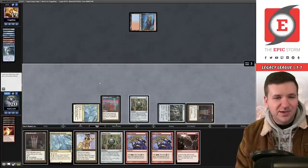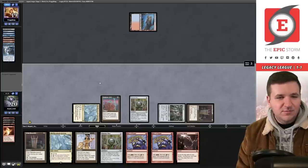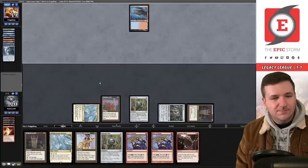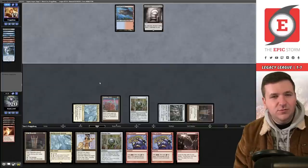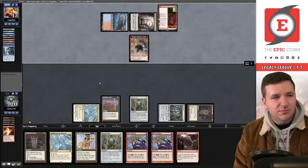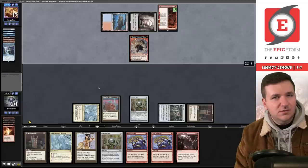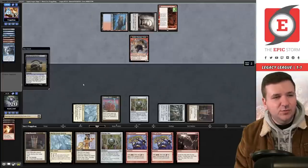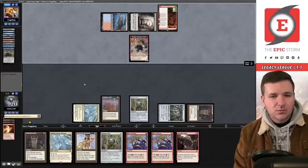Unfortunately I have to pass. Chrome Mox but we're lacking a red card to imprint. One nice thing is we could use Gardens to copy Defense Grid if needed. Opponent plays Fable the Mirror Breaker. They cast Surgical Extraction on Burning Wish — that hurts, but we still have a Wish in our deck to win the game.